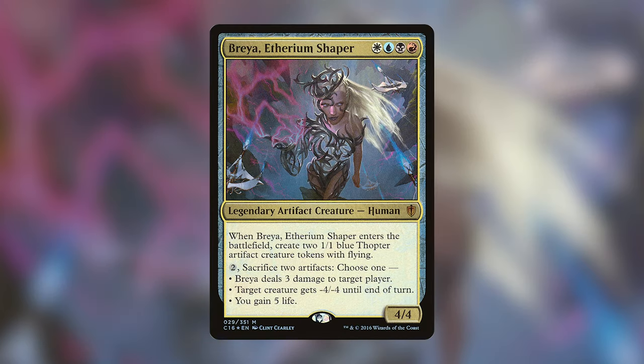If you're familiar with Breya, you'll know she has quite the reputation for being a very broken, combo-tastic commander that can win games very early and seemingly out of nowhere. She draws a lot of attention because entering with 2 Thopters and having abilities that can kill opponents makes her a prime target for dumping infinite mana into. After trying a couple of different lists, I came to the conclusion that she really does want to have infinite mana and be broken.